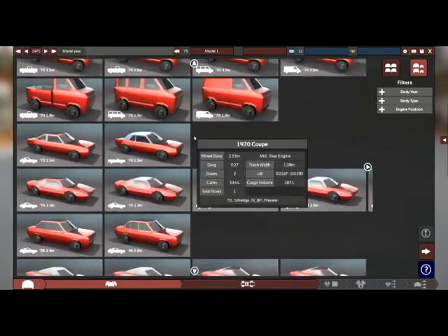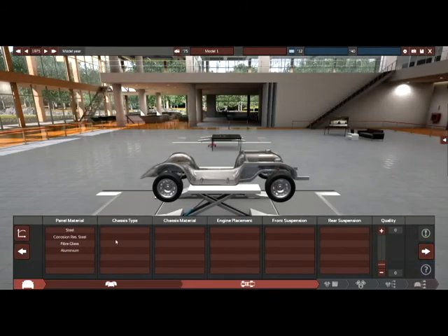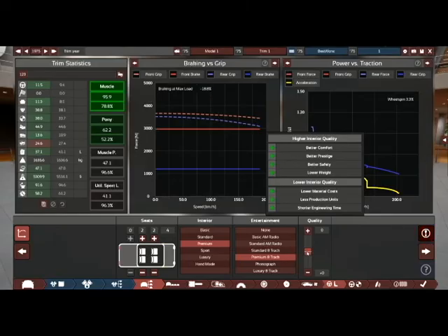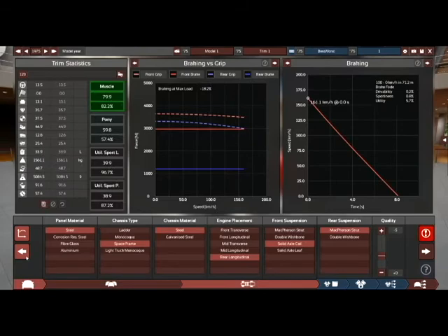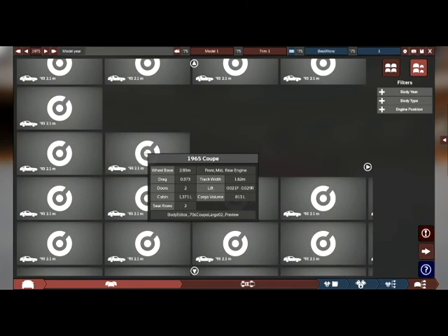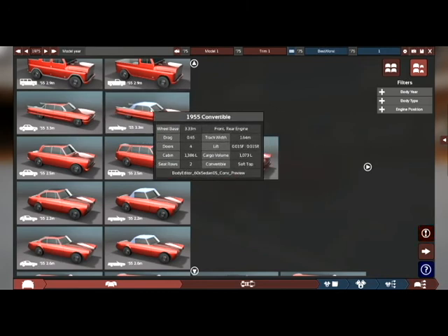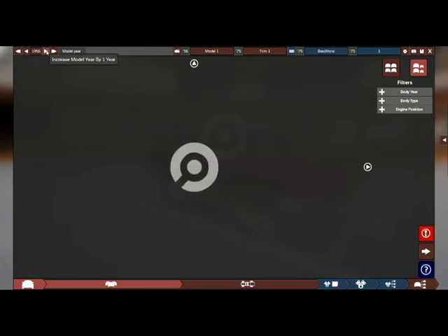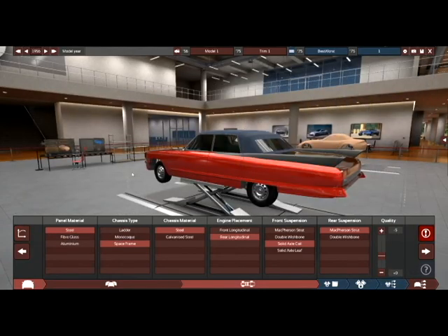Now we've got to go back and find the bloody thing. We'll settle with that. Now, let's see — what should we make this out of? Actually, you know what, we might start this again. We might follow something that I did in campaign mode. We'll go flat-out luxury, but we'll go 1956. Because I think we can make a proper land yacht that's going to be terrible to drive. There's our beautiful beast.